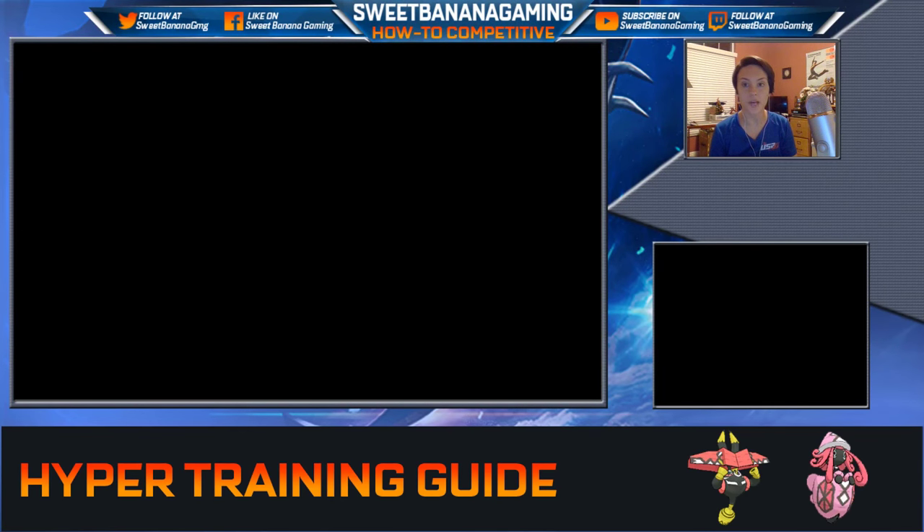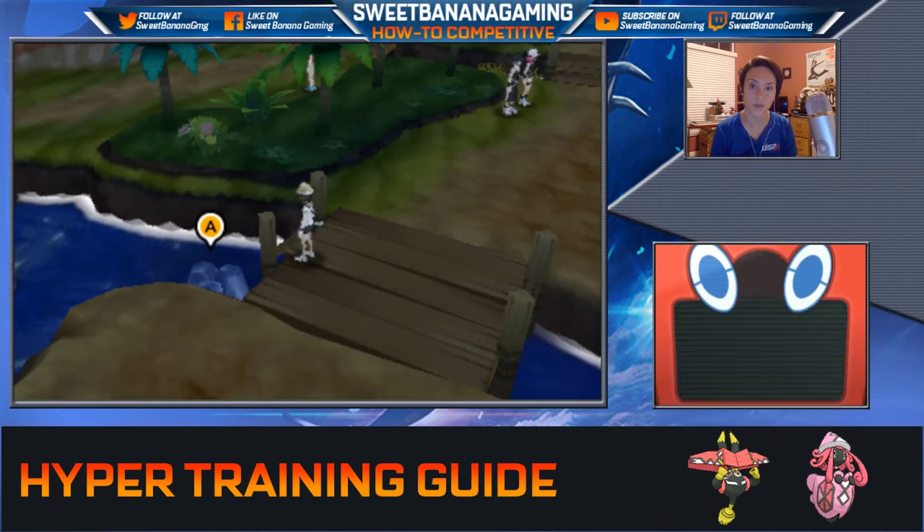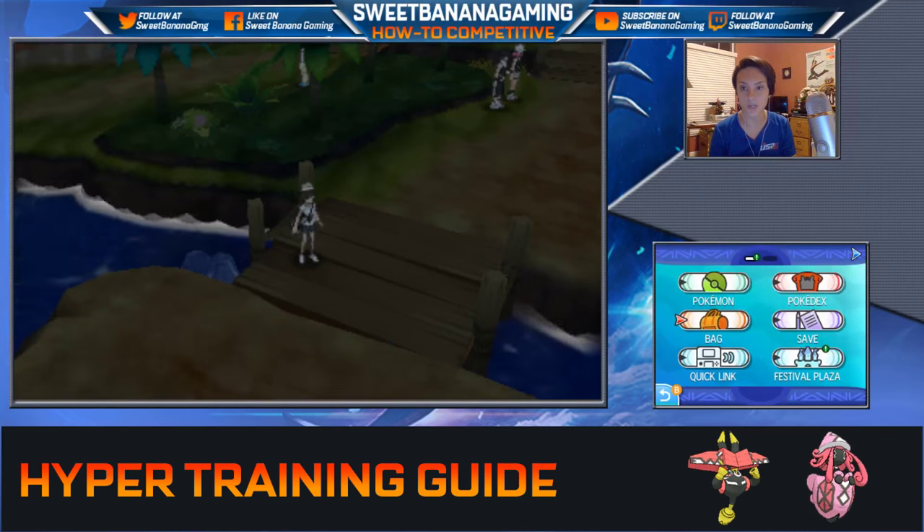Now, a bottle cap will allow you to hyper train one stat. If you happen to have a gold bottle cap, that will allow you to hyper train all stats.